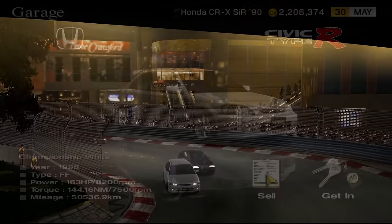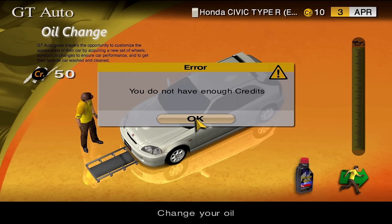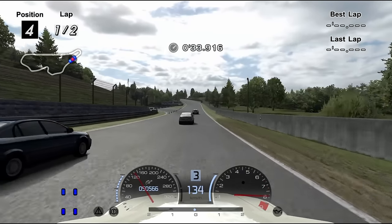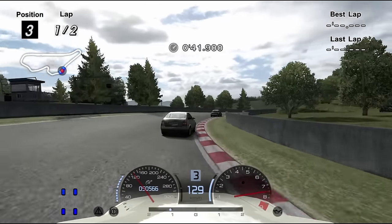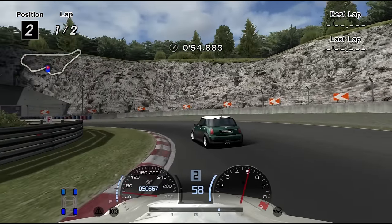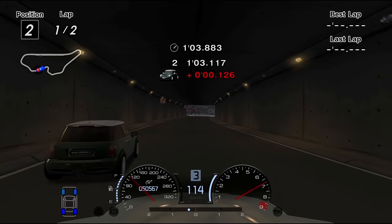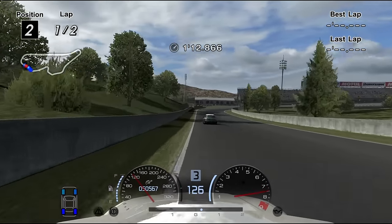The Honda Civic Type R EK9 isn't cheap — you won't be able to afford an oil change if you buy it. But it can beat Sunday Cup even without one. With an oil change it can enter Civic Cup and be competitive in stock form, with LSD, GT Wing, and a performance chip helping further. This race rewards you with a Civic Touring Car. FF Challenge is also beatable, and for 90s Japanese Cup NA Stage 1 is recommended. The EK9 suffers from understeer but it's quick. The 1997 version has slightly higher grip modifiers. The EK9 is good — no way around it.